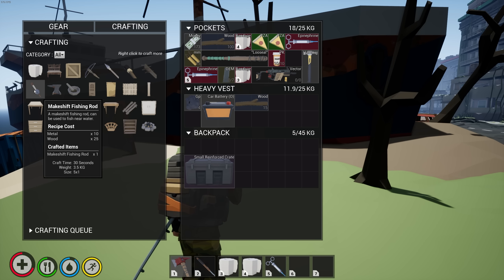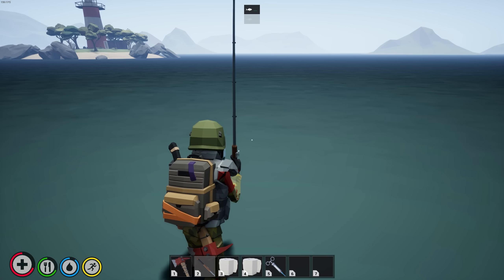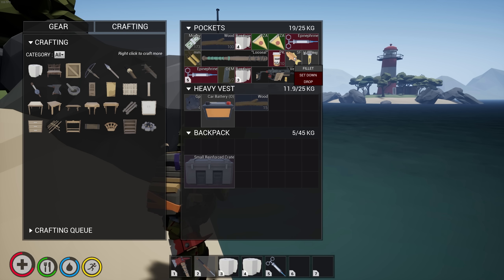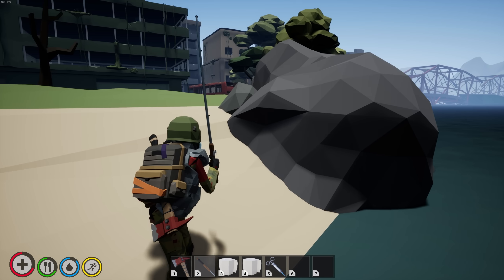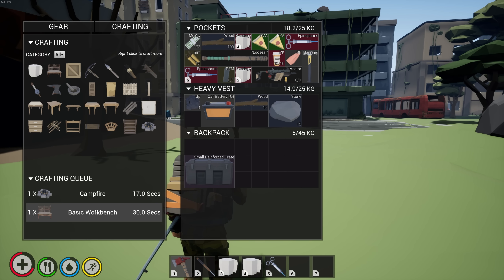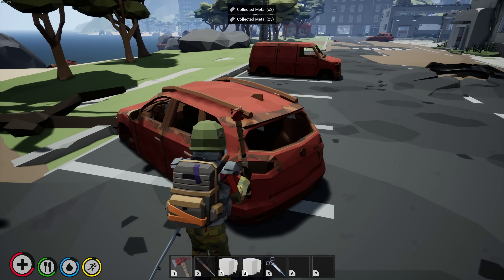I just chopped down some trees and I think I'm gonna need nails to make basically everything. This makeshift fishing rod can be used near the water — am I not using this correctly? Caps lock to change the attack mode. Oh there we go, right click. I caught a small fish! I can fillet it — now I have raw meat. Maybe I need a campfire. I need stone to make a campfire.